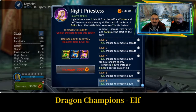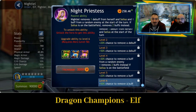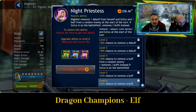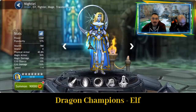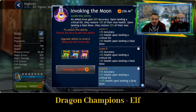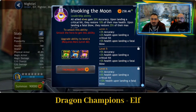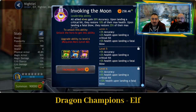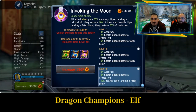Passive ability: Nighteal removes 1 debuff from herself and Soleus, and 1 buff from a random enemy at the start of the turn. If Soleus is on the battlefield, remove 2 buffs instead. Soleus won't be covering in this video as he sits in humans — they must have a thing together, those two. Leadership ability, Invoking the Moon: all allied elves gain 20% accuracy. Upon landing a critical hit they restore 10% of their max health, and upon landing a fatal blow they restore 25% of their max health, so it's going to be hitting more often and healing up when they get the crits.